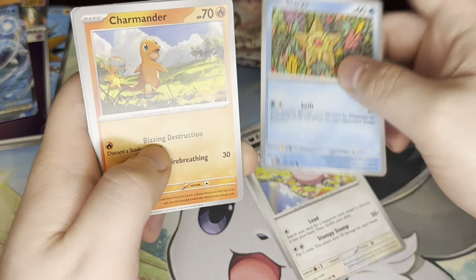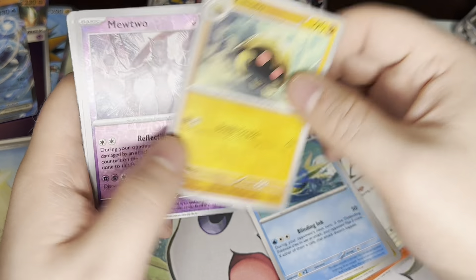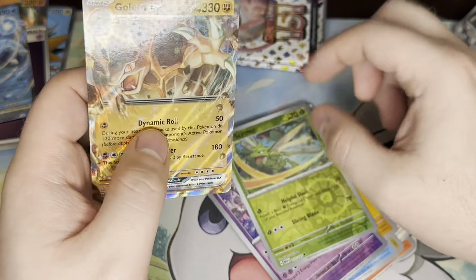I've not gotten much of anything. Jigglypuff, Staryu, Charmander, Spearow, Dragonair, Seadra, Kabuto, Mewtwo, Scyther, and another Golem EX.